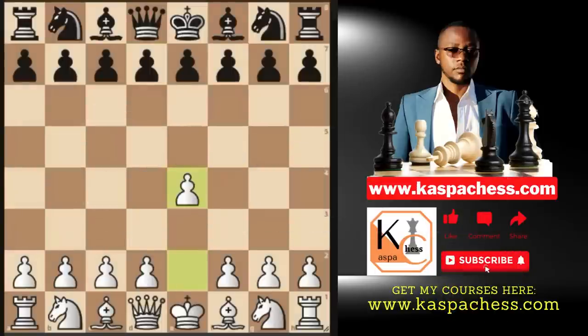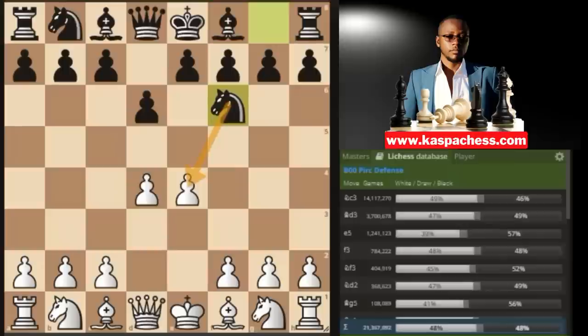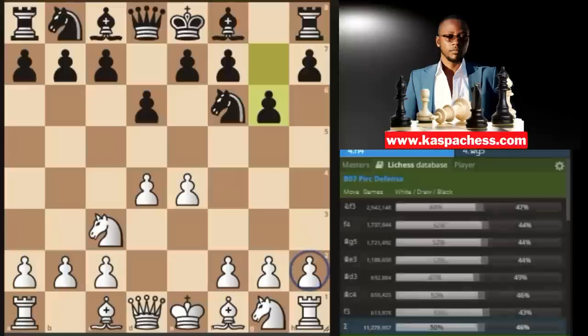You begin with e4 and black plays d6, d4. I'm a fan of Lichess, so let me open the Lichess database to show you the top played moves. You can see knight to f6 is what everybody plays, attacking the pawn on e4. You play knight c3, defending that pawn, and again they are going to play g6. Now right away you go pawn to h4.